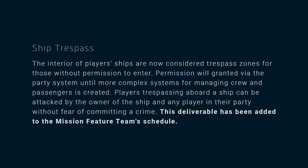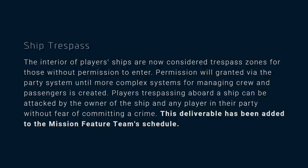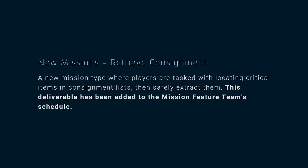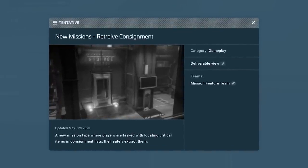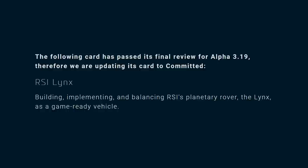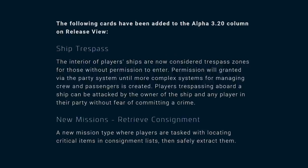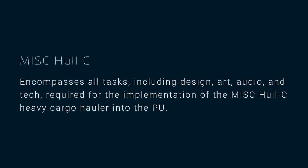For the roadmap roundup — a bit of a surprise with 3.19 just hitting wave one, then bang, 3.20 updates appear. Ship Trespass is basically a stand-your-ground law: if someone enters your ship you can defend yourself without a penalty. A new mission called Retrieve Consignment is another fetch quest involving picking up multiple boxes from security post-style locations. The RSI Links feature is now committed for 3.19. Back on 3.20 cards: Ship Trespass, Retrieve Consignment, and a sneaky one — the Hol-Sea, a long-awaited ship, is now on the cards for 3.20.